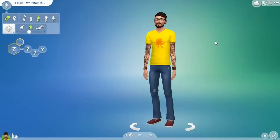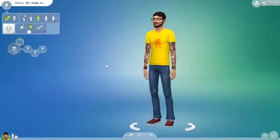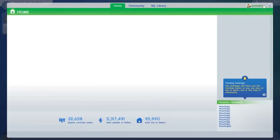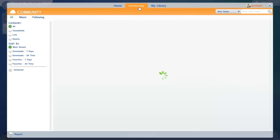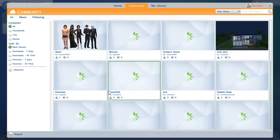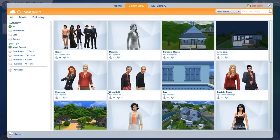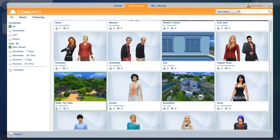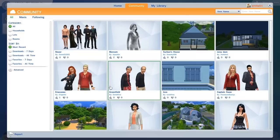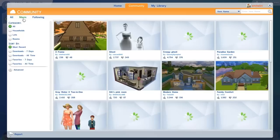Ghosts cannot be accessed immediately from Create-A-Sim. What I did was go to the community via The Sims 4 Gallery and download some ghosts from there. We are actually going to be able to play ghosts from the get-go - the second you download them, unlike The Sims 3 where we had to wait for Supernatural. I really like ghosts, you guys.